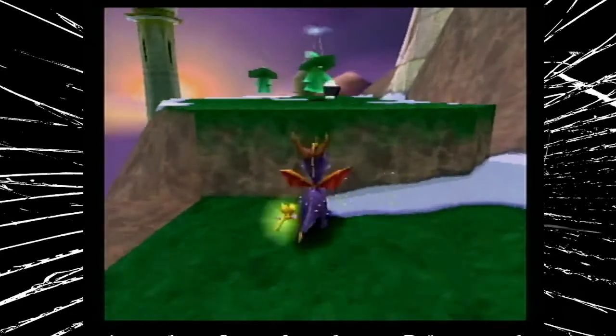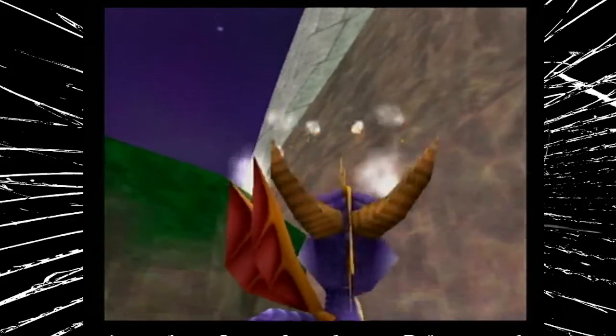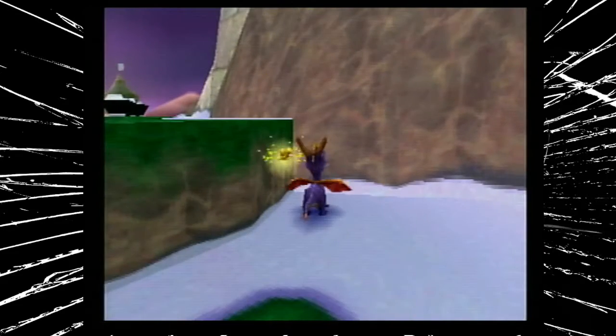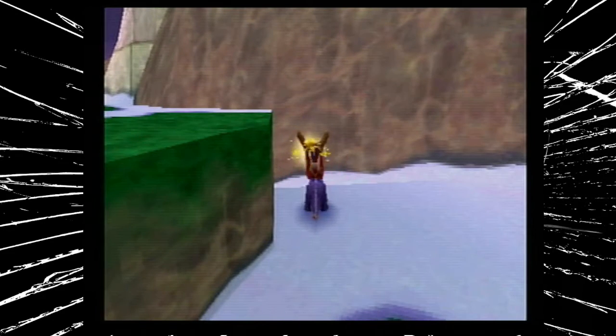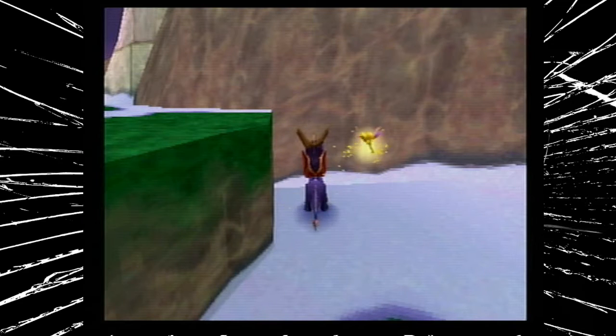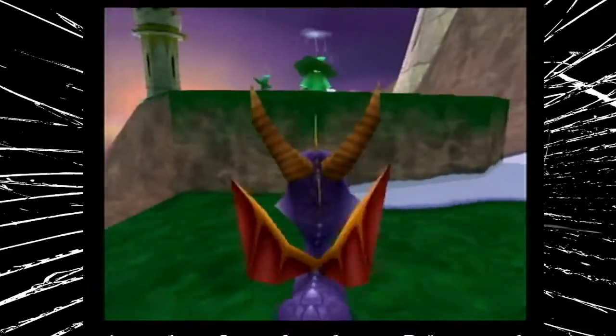The point is to get that guy to shoot right about in that area up there, and we need to be jumping to be up there. The most crucial part of this trick is you want to bonk the wall as close to being hit as possible, because the closer you get the higher you go up. If you bonk super early you won't go up nearly as high.